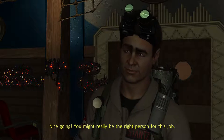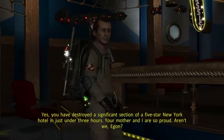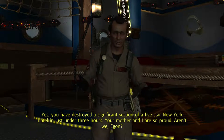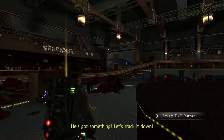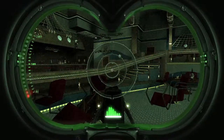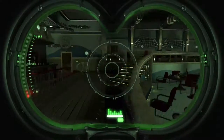Good work. Are you alright? What happened? Nice going — you might really be the right person for this job. Yes, you have destroyed a significant section of a five-star New York hotel. Your mother and I are so proud. Thank you — he's got something, let's track it down. Alright, let's get our trap back here. I thought we were going to wear him down, but apparently it's not.